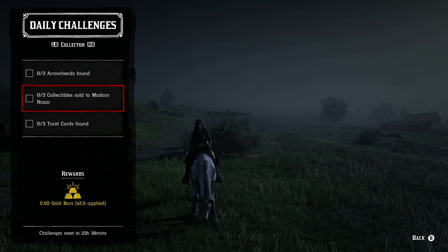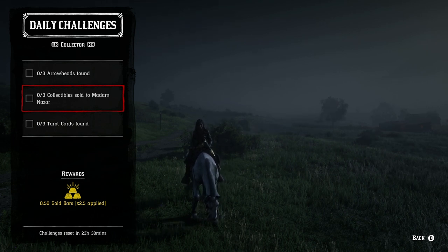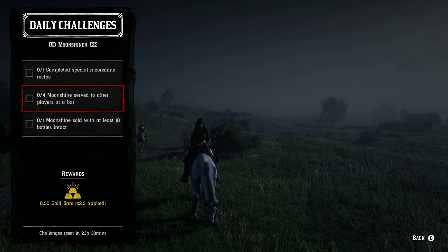For the Collector role: arrowheads are at cycle number six, tarot cards are at cycle number two, and for three collectibles sold to Madam Nazar you have to physically go to her location in Blue Water Marsh today — you cannot sell via the post office.